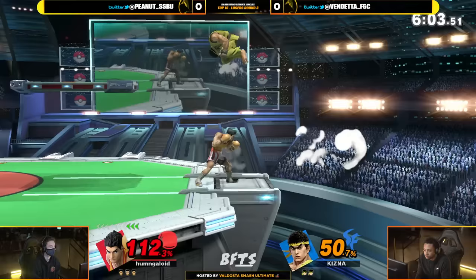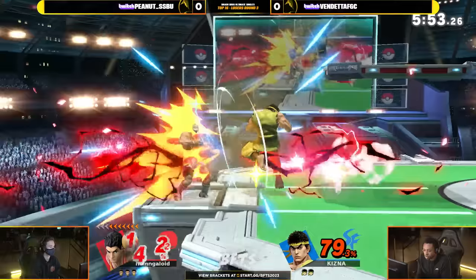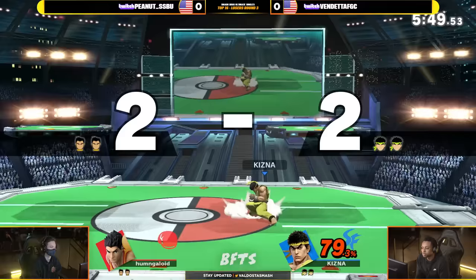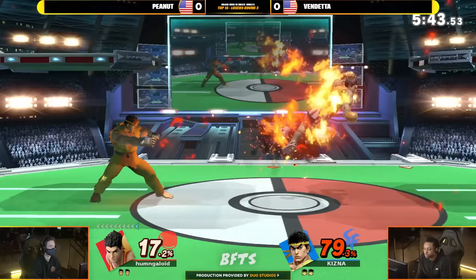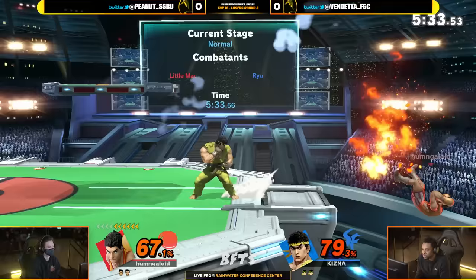Vendetta has a little bit of an uphill battle here. The win from the Tatsu and the roll from Peanut, pushing him off stage just a little bit. Killing with the heavy Tatsu — very nice job there. Vendetta taking a good bit of damage though, sitting at 79%. Ryu's got them bulky muscles. What makes this even more difficult is the fact that Little Mac is the speediest brawler in Smash — he's so fast. They could literally dodge, duck, dip, dive, and dodge their way to victory, but they're not dodging these.